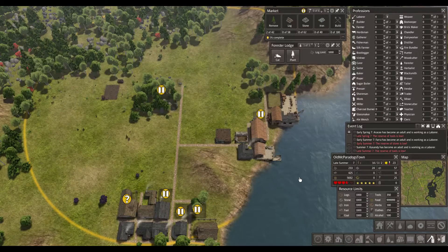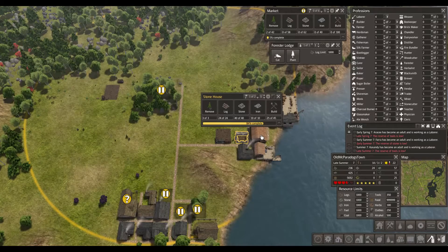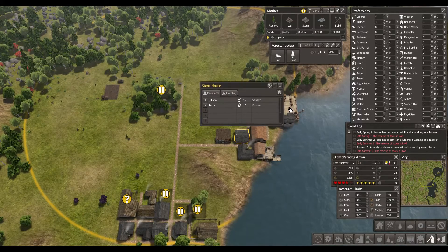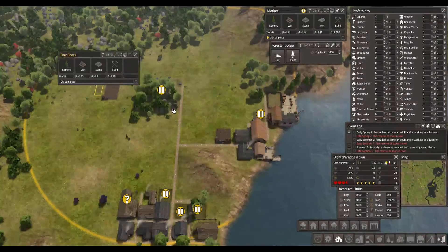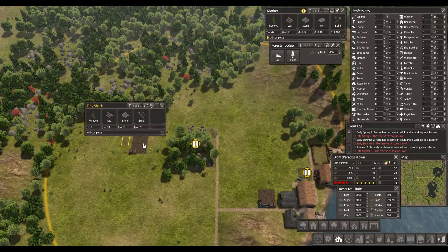Hi everybody, welcome back to Banished on Paradox Gamer. Let's get a roll on here. So we have building another stone house and I actually came up with a pretty good idea. Let me just finish the stone house and I'll see if it works. Right, so what I was thinking: got those new beautiful houses - tiny shack, only takes ten wood and two stone. I was thinking about building that somewhere up here, and then just use that as a temporary shack to harvest stuff. I think the laborers will be able to work a lot faster that way. Let's try that out.